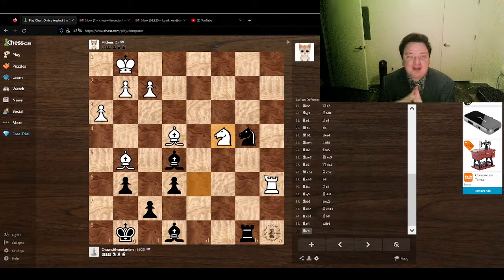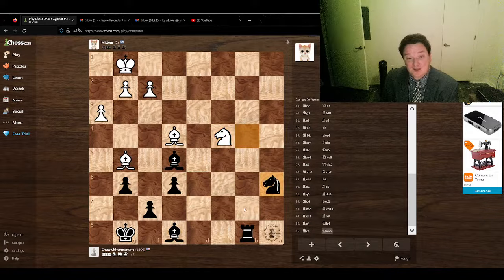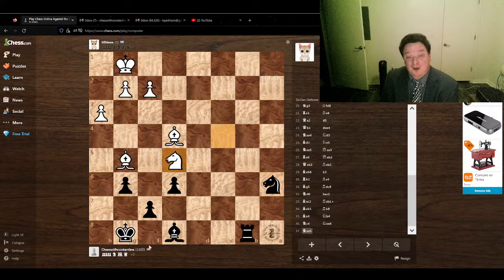It looks like the cat is offering us the exchange — I'm attacking the rook, so I can take the rook and he will take the bishop. This leads to a very complex endgame, but it looks like I should be able to win or at least draw. Two bishops are very strong but not quite as strong as bishop and rook. I think I should just take this and hope to do well in this endgame. King g7 with the threat to fork the bishop and knight should be quite good.